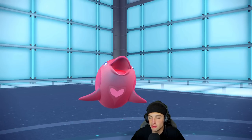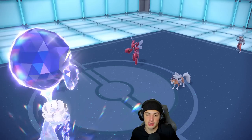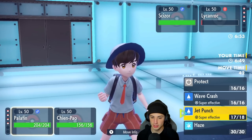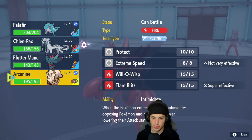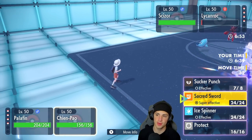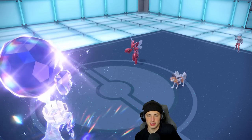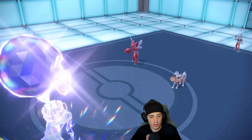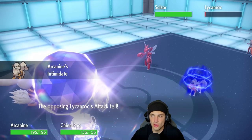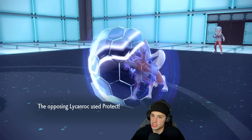Sucker Punch comes out. Lycanroc — what move are you using? You're going to Taunt me? What did you think my Palafin was doing? Now I can't Haze. But Lycanroc taunted me so I couldn't use Haze, and then Swords Dance answered my Scizor. Scizor's now plus one because we Intimidated it — and Lycanroc has For Tech? Wow, really cool. So we're probably going to see a Terastallization from Scizor, but it's not going to stay Steel.